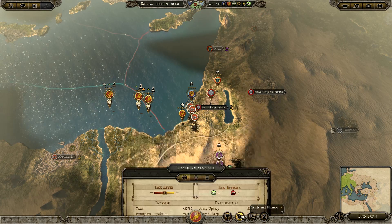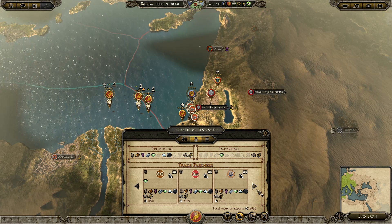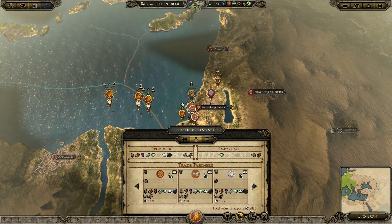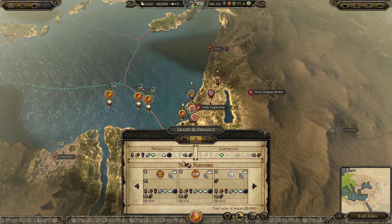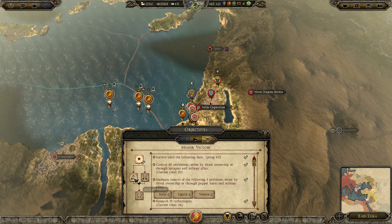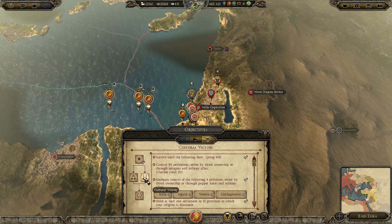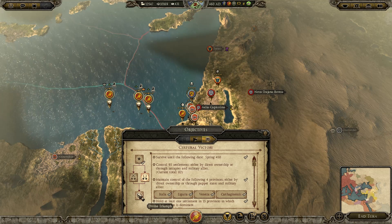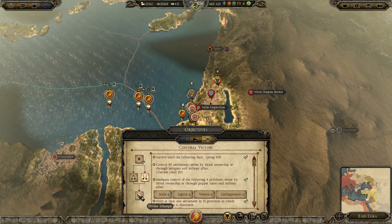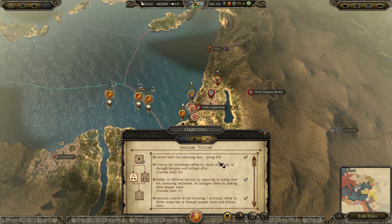I like recapping that so you guys know what is going on. There's the trade rights — we're getting nearly 20,000 per turn because of the amount of products we're producing. Objectives: for this campaign I would like to hit the military victory and the culture victory. Once we hit that I might end the campaign. Military-wise, we've hit the date.